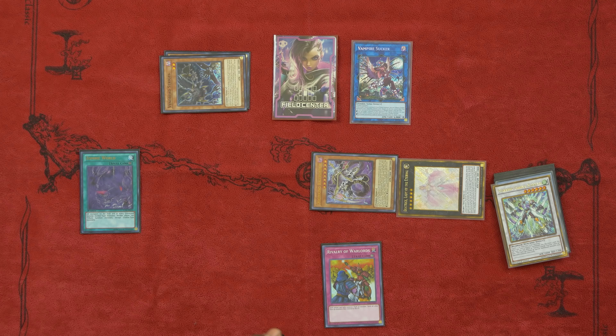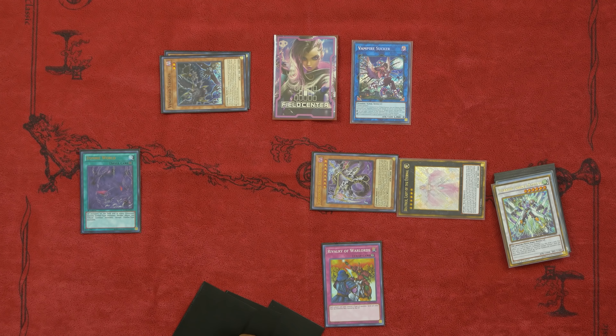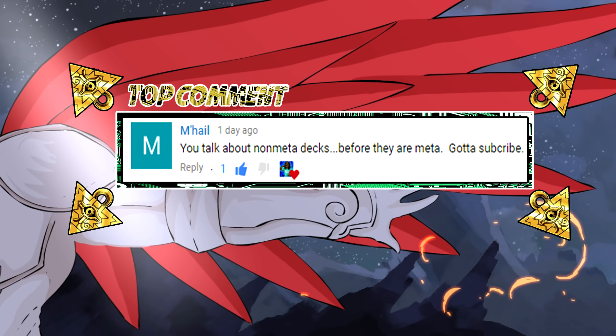Thank you guys so much for watching another video from the Kali Effect. There are some cards I didn't get to talk about such as Zombie Master, Goblin Zombie, and Beast of the Pharaoh — all pretty good cards, but the problem with this deck is too many normal summons. Five to six should be your max in any deck build unless your deck can just put out normal summons like crazy. If you guys have any questions, comments, concerns, or opinions, post down below in the comment section. Please like, comment, subscribe, but most of all enjoy. Hope you guys are having a great day — have a great day.